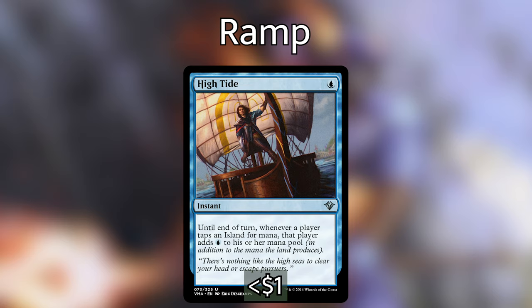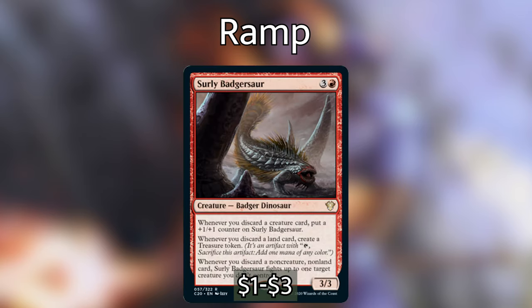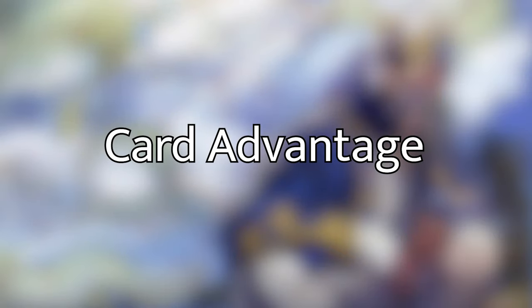The last ramp source is Surly Badgersaur, which costs three and a red. Whenever you discard a creature card you can put a +1/+1 counter on it; whenever you discard a land card you can create a Treasure token; and whenever you discard a non-creature, non-land card, Surly Badgersaur fights up to one target creature you don't control. It's primarily in the deck to make Treasure tokens we can sacrifice for mana to play more spells.